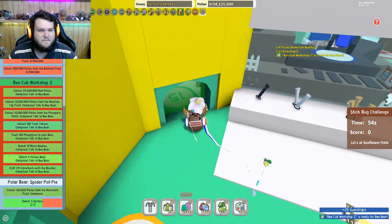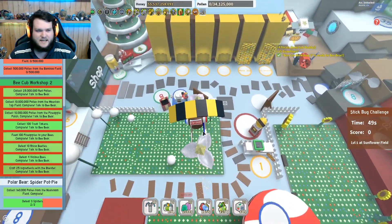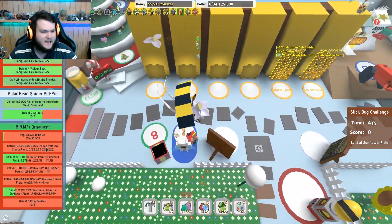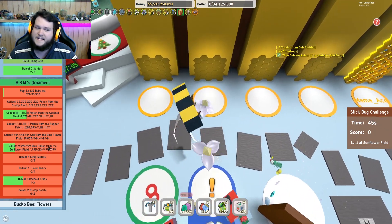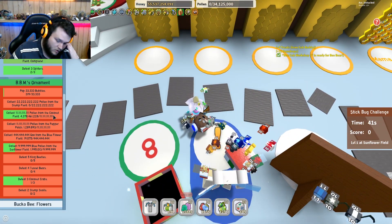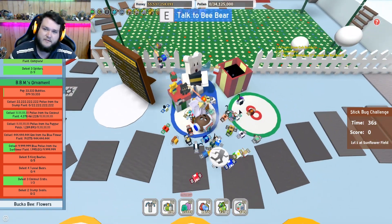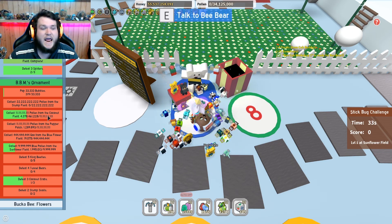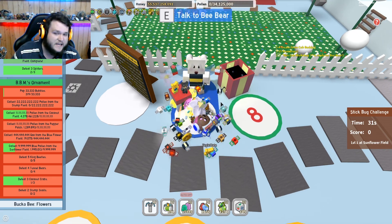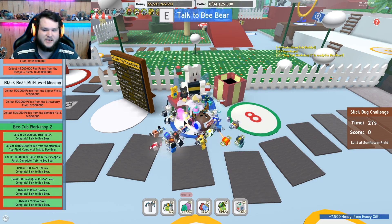Now we have finished the Bee Cup Workshop 2 quest, so let's go all the way over here. Oh, there was a stick bug going on — I didn't even realise. I've been grinding this BBM ornament. I've just been doing the coconut field so far because obviously the coconut crab is going to respawn, so it's easier to grind that. But wow, 11 billion from the coconut field is so many. Anyway, let's hand in this quest and figure out what the next one is.